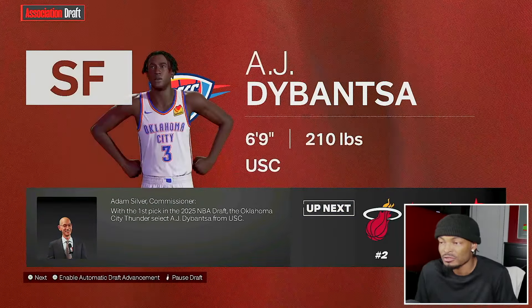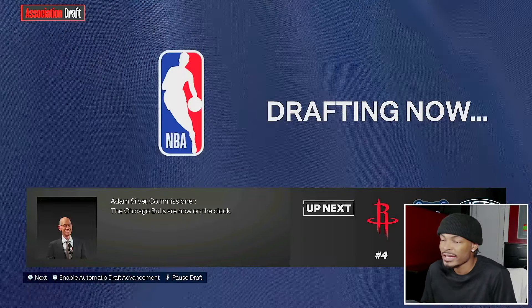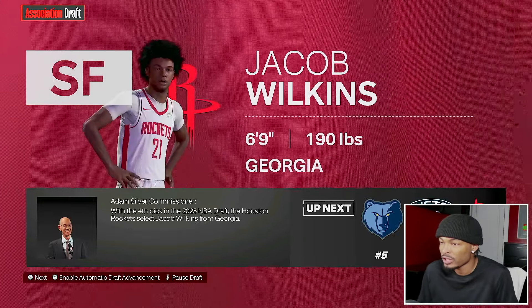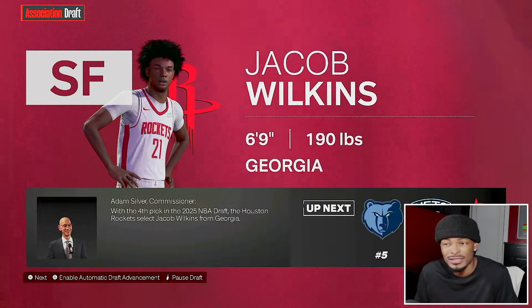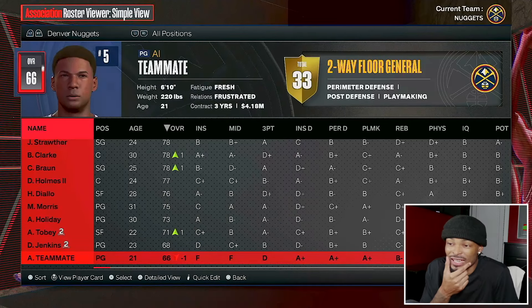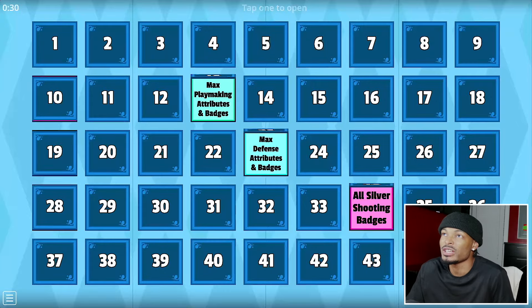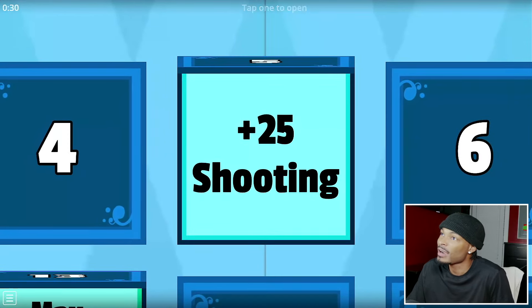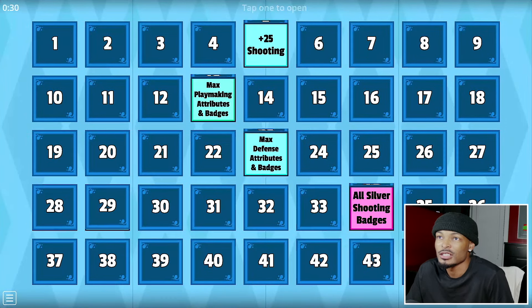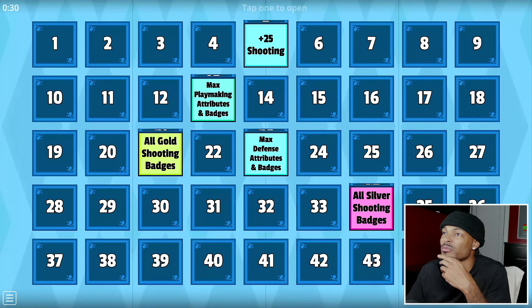Here's the 2026 NBA Draft. Thunder take AJ Dybantsa first. Second pick Darius Acuff Jr., third pick Cameron Boozer, fourth Jacob Wilkins - Dominique Wilkins' son - then Darren Peterson goes five to Memphis. The Nuggets kept our boy on contract, so now it's time to hit the upgrade board for season three. Box five: plus 25 to all shooting. Box 21: all gold shooting badges - I realize I didn't give him the silver badges from last season but now we go straight to gold.